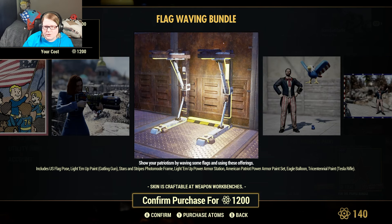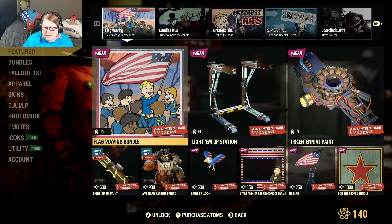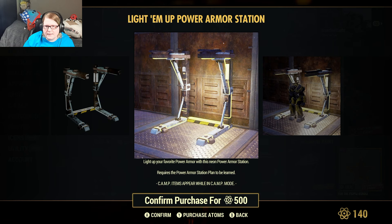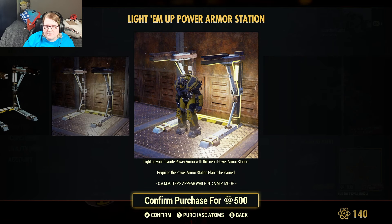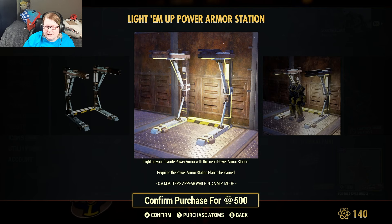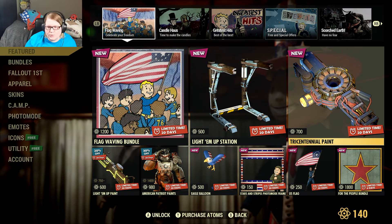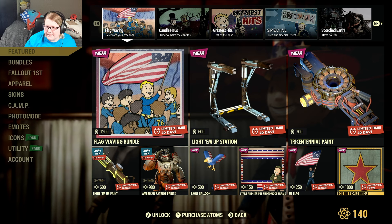The flag waving bundle is 1200 atoms. Then we have the light them up station, which is 500 atoms - it's a power armor station. It's a little blocky for me. The lights are on it so it might look cooler than it appears, but it's awfully blocky.